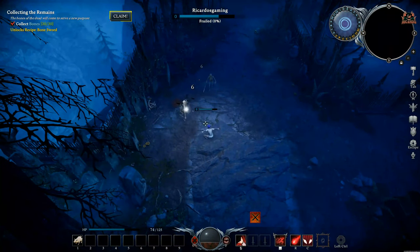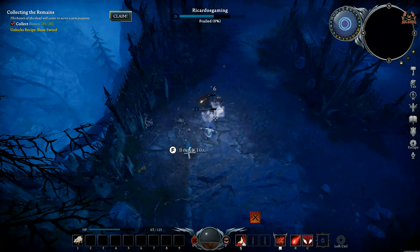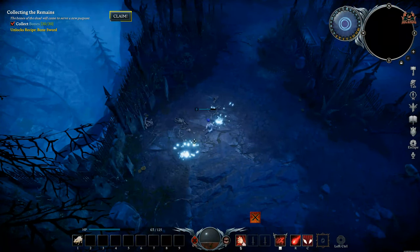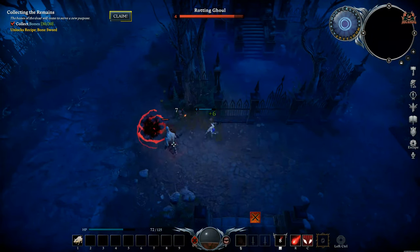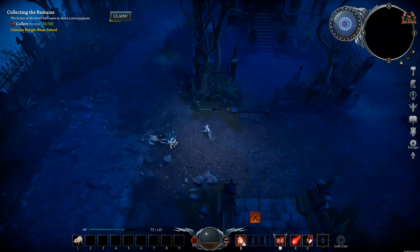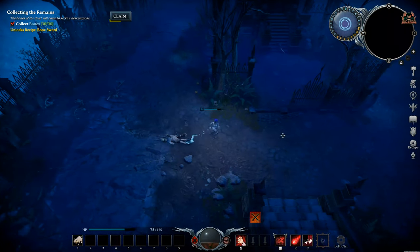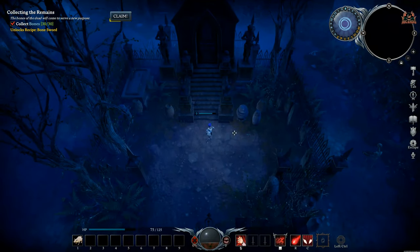You can see it flashing right there. Once you're in a safe area, you can click Claim, and that will imbue your character — who's running around in their underpants at this stage — with the blueprint to create a bone sword. You're going to need 30 segments of bone, which means killing three enemies and picking up three sets of bones, each a multiple of 10.